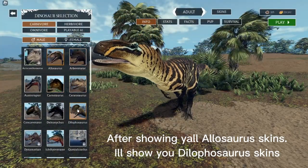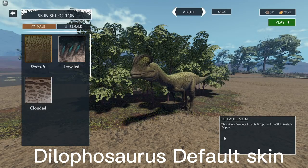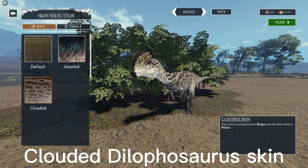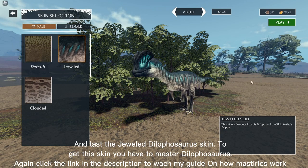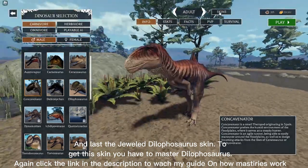After showing Allosaurus skins, it'll show you Dilophosaurus skins. There's the Dilophosaurus default skin, the Clouded Dilophosaurus skin, and last, the Jewel Dilophosaurus skin. To get the Jewel skin you have to master Dilophosaurus — click the link in the description to watch my guide on how masteries work.